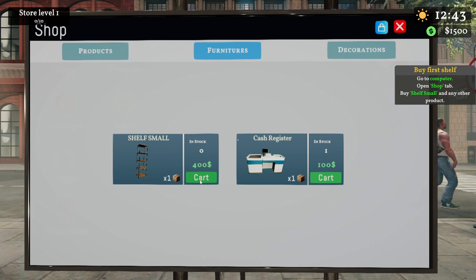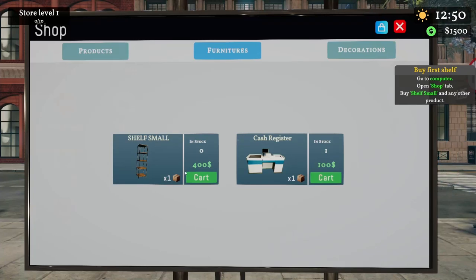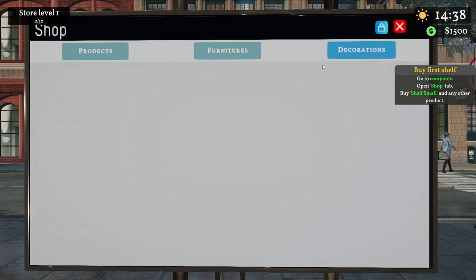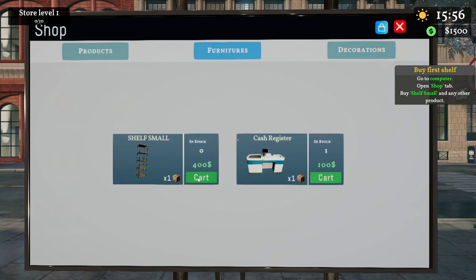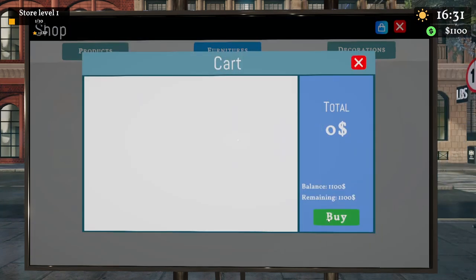Time to buy this shelf — but it's still not working. I did a rookie mistake. If you see here, the shelf is listed as 'shelf small' but everything shows zero stock — no wonder adding to cart wasn't working. I get it now: you click it once, then click the blue basket in the upper right corner. There you go — bought it!